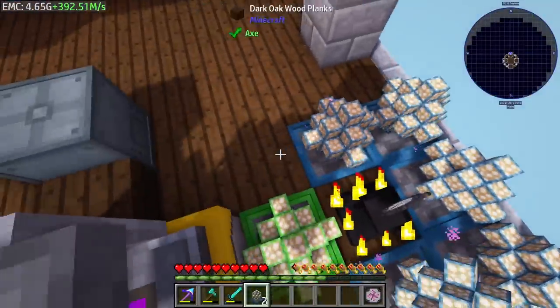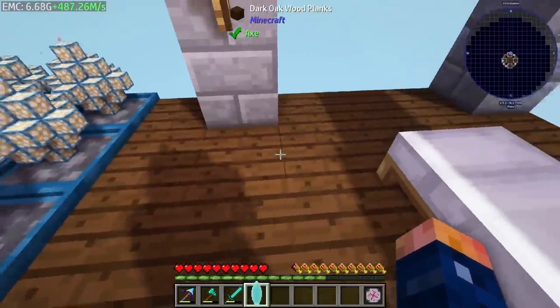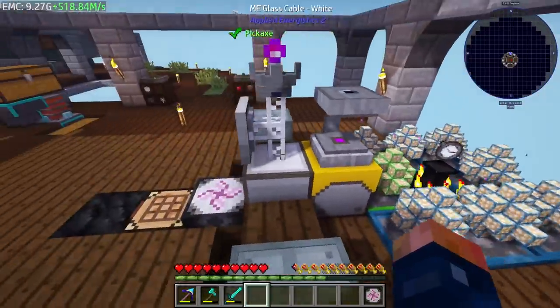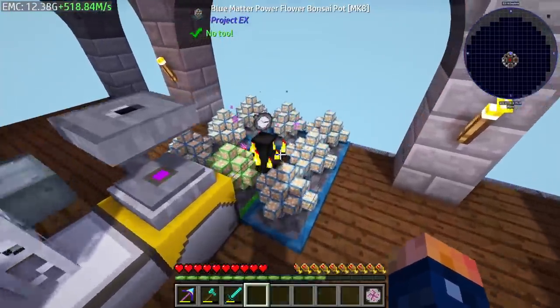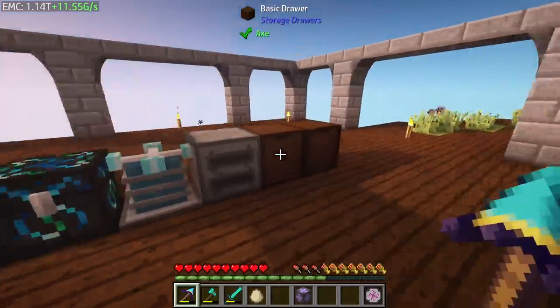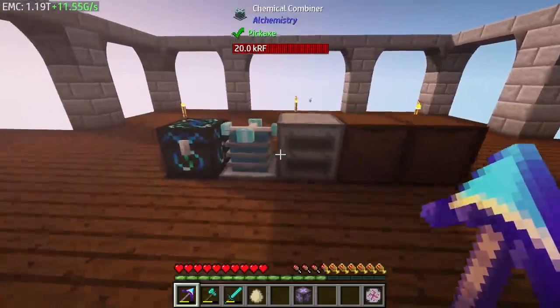Even with the weak ones here - this goes out about three to four blocks, a pretty good distance. Now we're producing EMC at a tremendous rate and we should definitely be able to get to the final star very soon. I want to switch over and have exclusively high-grade fuel while we're letting our EMC build up.